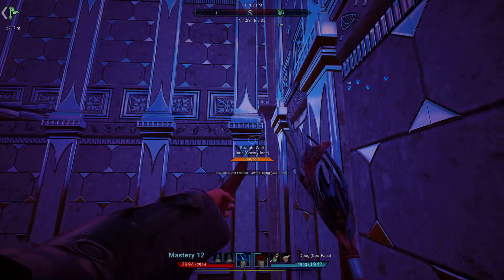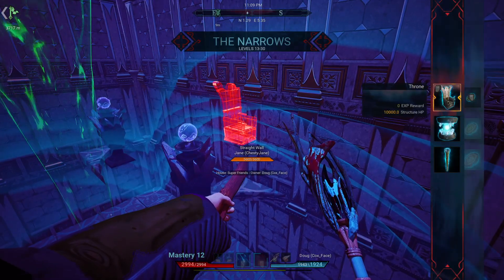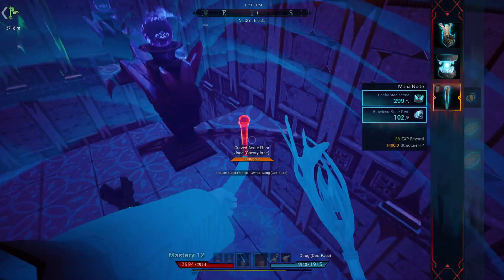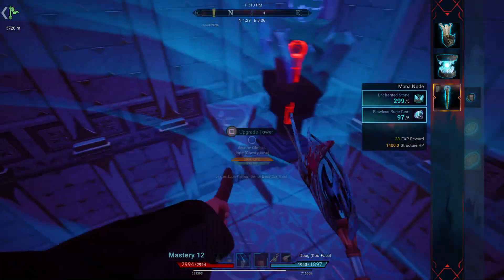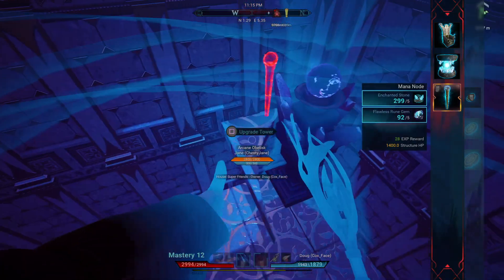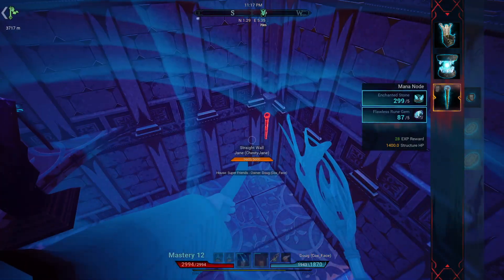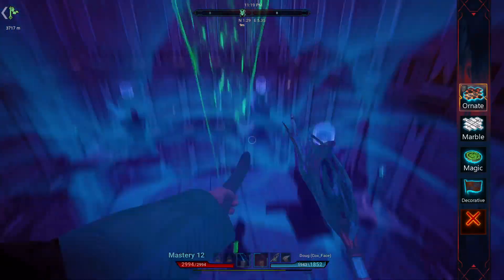The last thing I need to place is some mana nodes to link up to the generators that are below. I guess if you're on the server I play on, those who are on here know who they are. I need to make sure that these are all linked up.